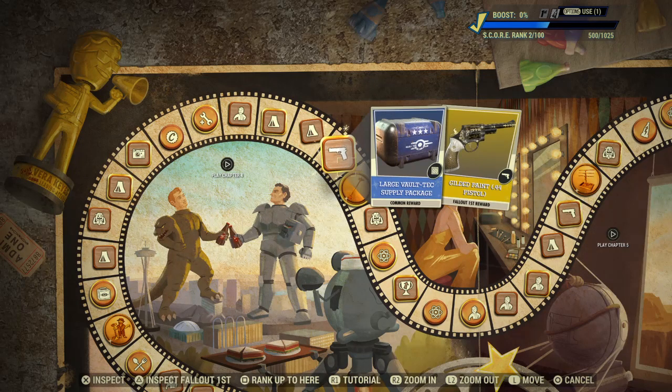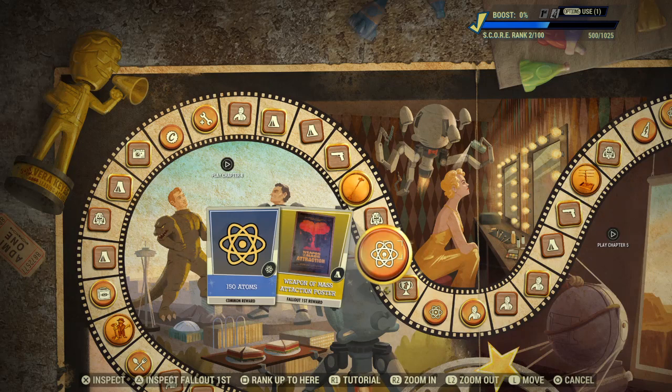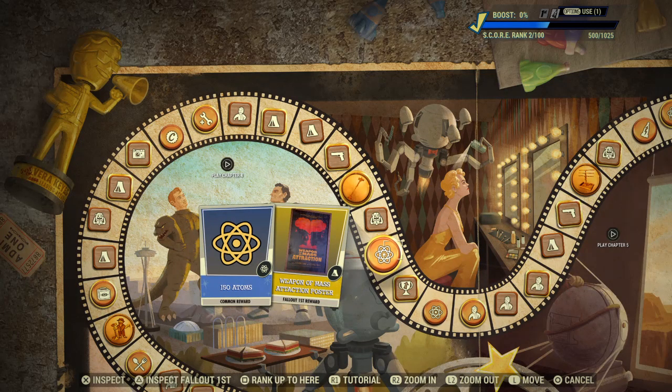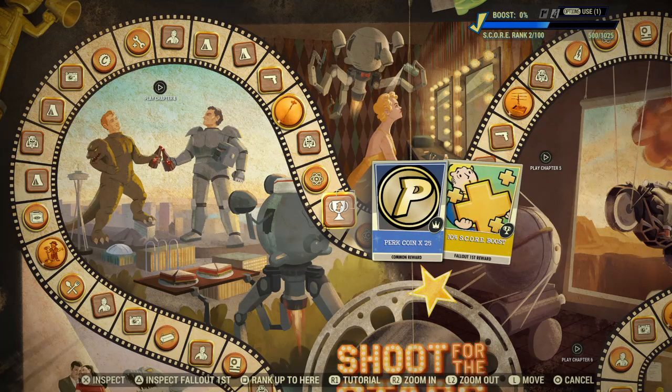Miniature City - I've just passed that one going backwards. Golden X01 Paint, 150 Atoms, Weapon of Mass Attraction Poster. There's so much to go around. And you've got a Perk Coins x25.